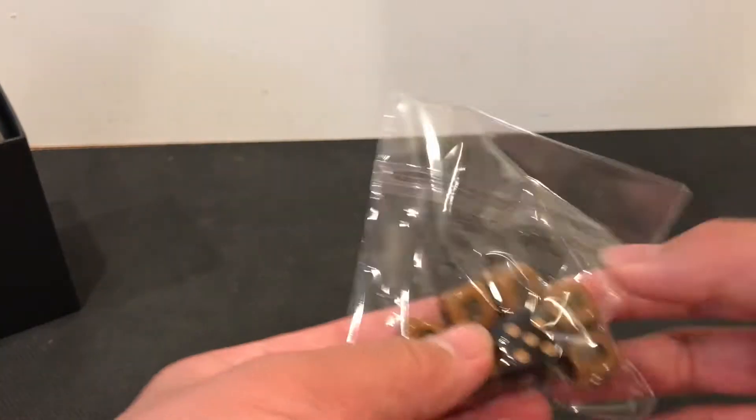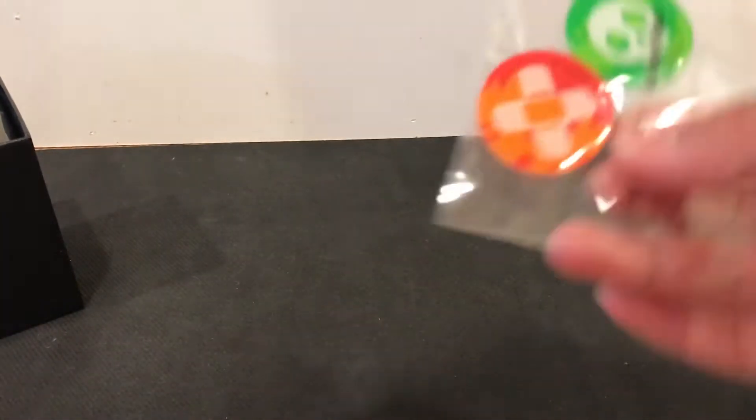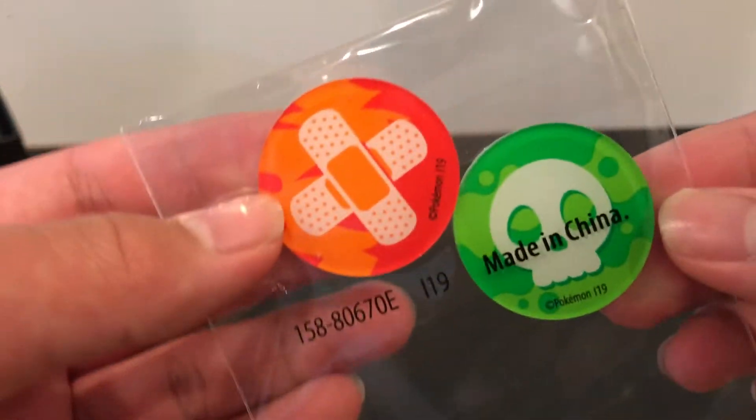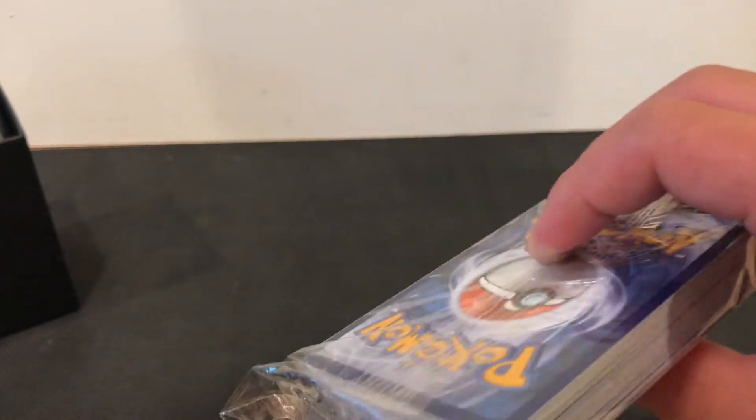Let's take a look at what we have here. First we have our damage counters and dice — these are the new dies they have, and an actual die here. We have the new game rules. And ooh, I haven't seen this art yet for the damage counters — actually really nice, pretty amazing art. We have the dividers, four of them. And then we have the code card right here.